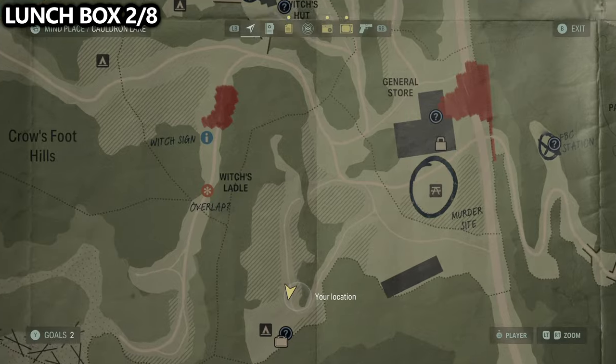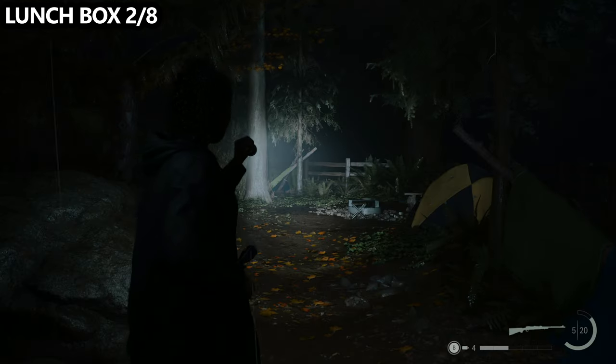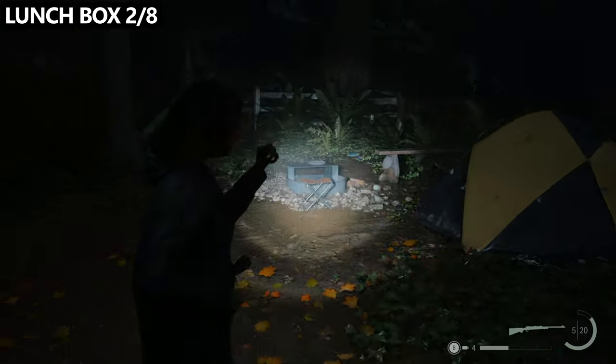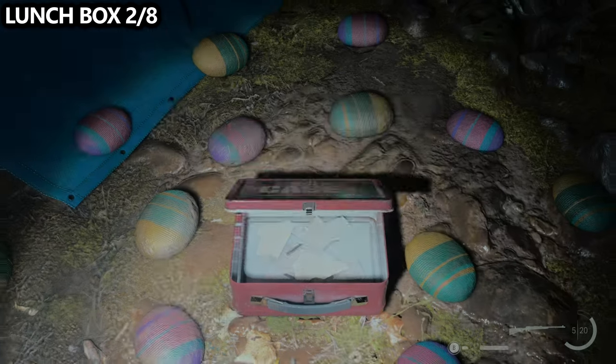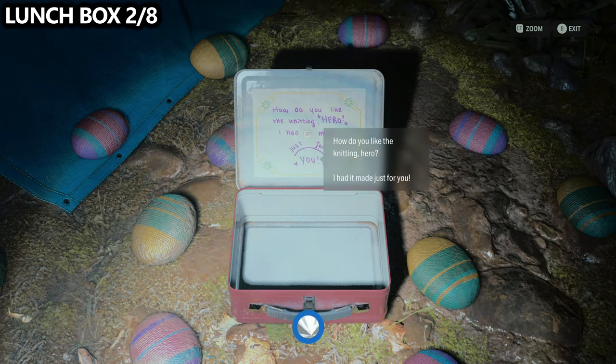If you open up the map and go a little bit southwest from there, toward the witch's ladle path, you'll notice that there is a dead end with a tent, and here you can find another lunchbox. If any of these areas are not accessible to you for any reason, all that means is that you need to make a little bit more progress through the story.